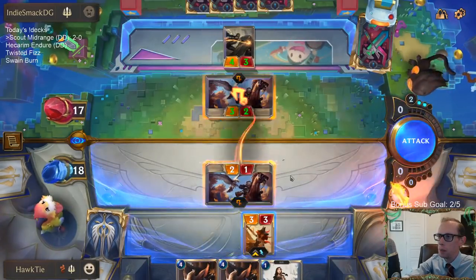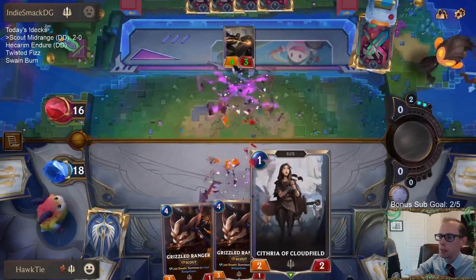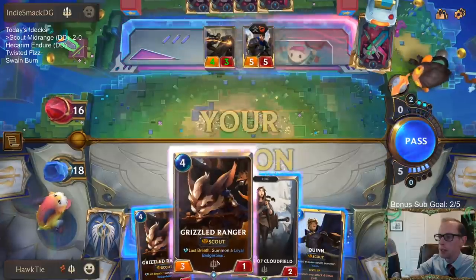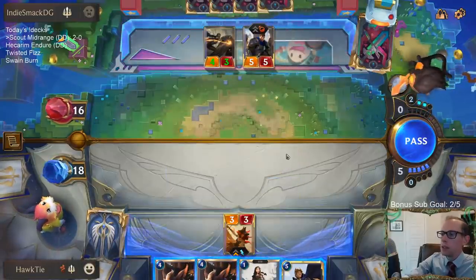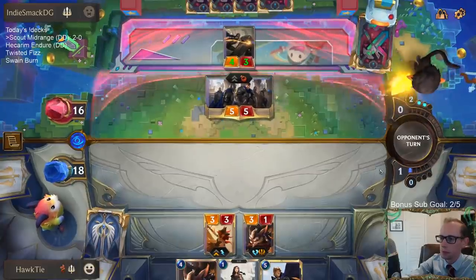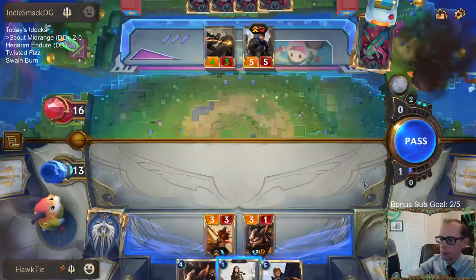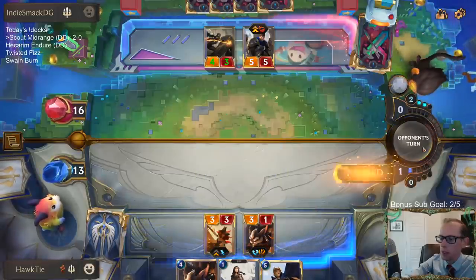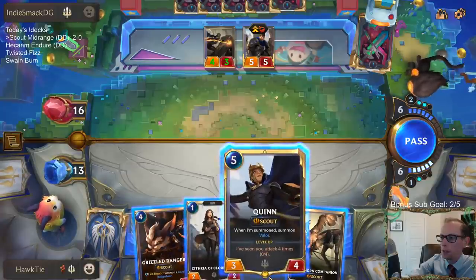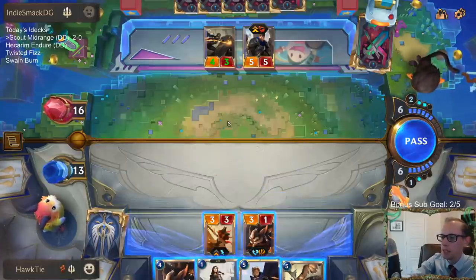I have to kill that so it doesn't kill my Misfortune. I could see Brightsteel Protectors doing more for us than Cythria. I'm not going to play Cythria here so if we draw Single Combat, we'd have Quinn and Single Combat available. I can still play Cythria just fine.